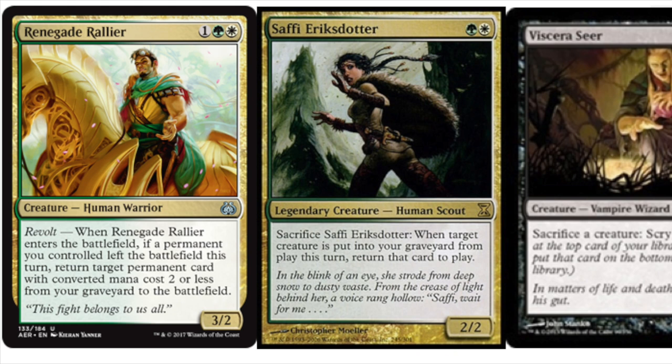The build that I want to talk a little more about is the Melira build. The Melira combo is very good in my opinion — I like it a ton. The Melira combo would be: you have Melira, you have Kitchen Finks. You're already kind of in green-white anyway, so you're green-white-black, and you're not adding more pieces — you're just adding another win mechanic.